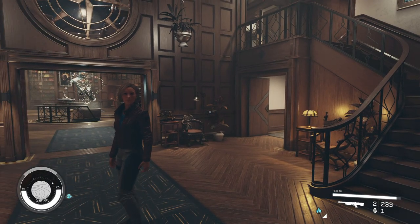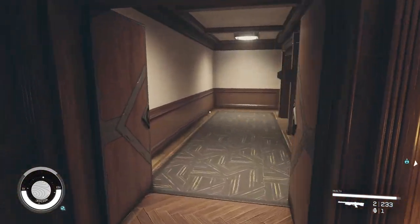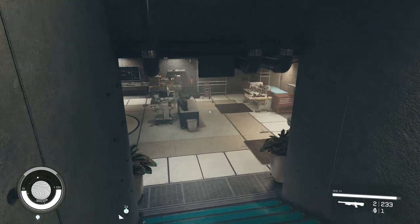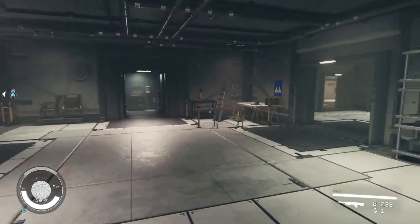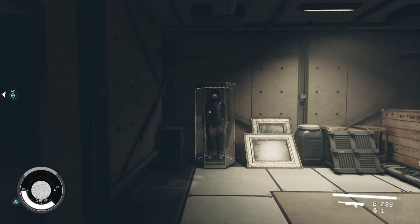There is a bit of spoilers ahead, so be warned about that. You'll fast travel to the lodge and head straight to your right through the set of doors and down into this concrete bunker. Make a left and then a quick right and go straight through into this room where you will see a mannequin.